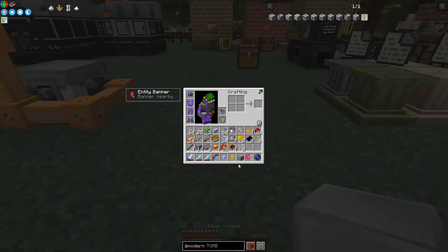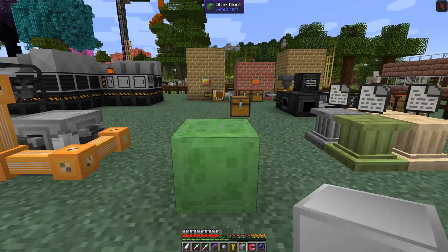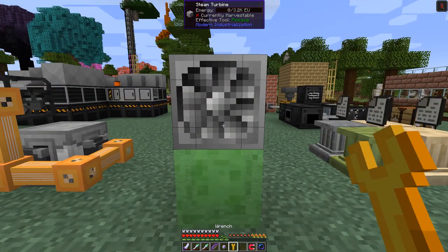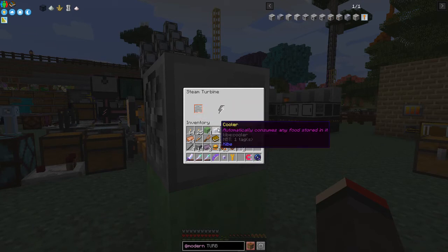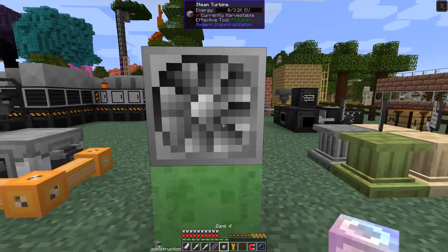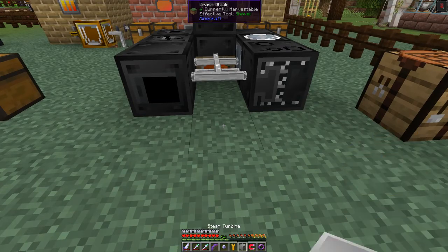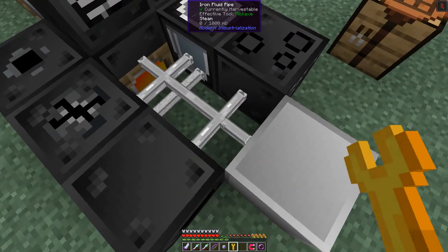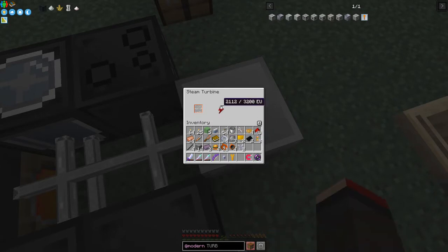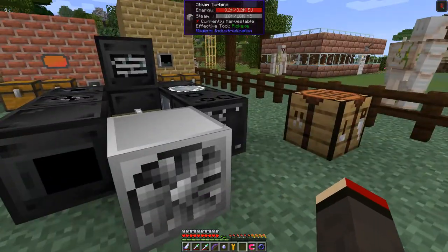Now we can make an electric blast furnace or an assembler as the next things. Let's have a look at the steam turbine — I'm sure this is a multi-block. With multi-blocks I put down one slime block to start. It just says it needs steam and makes power but it's not a multi-block machine. Let's give it some steam — here's a good place. Now it's getting steam via cable and as you can see it's already filled up with 32k EU — fantastic! That will allow us to power the electric machines.